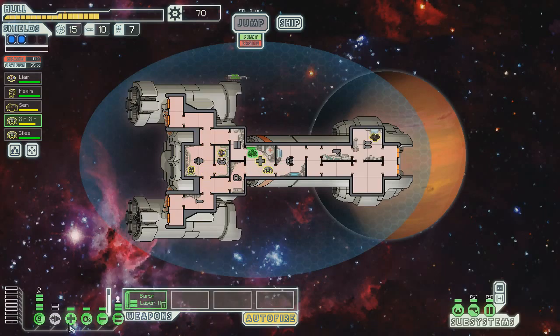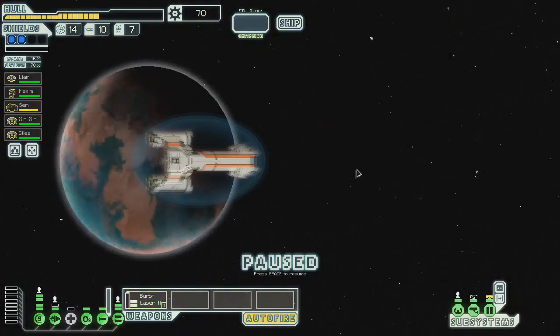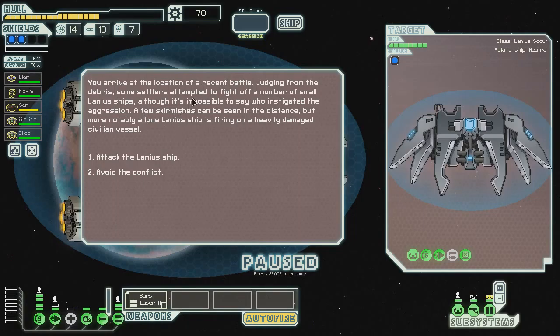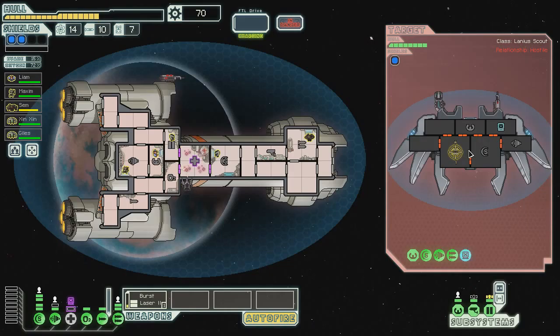Good job! Couldn't have done it any better myself. Close that — you're not supposed to be in there, you're supposed to be in the doors. I'm going to attack the face off of that. They just attacked the med bay, which fortunately nobody is actually in. I'm going to go ahead and take down their weapons, because I don't think they can actually hurt me, but if they only have one weapon up they definitely won't be able to hurt me. Better safe than sorry.